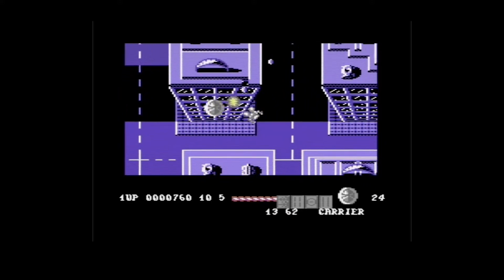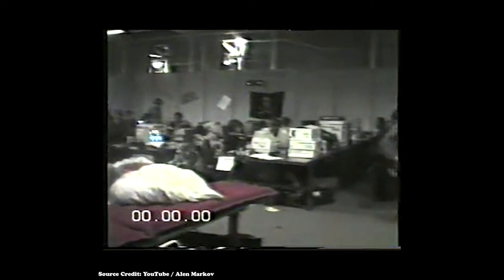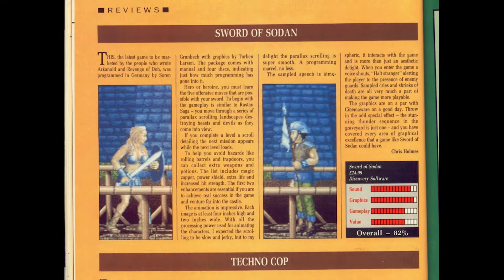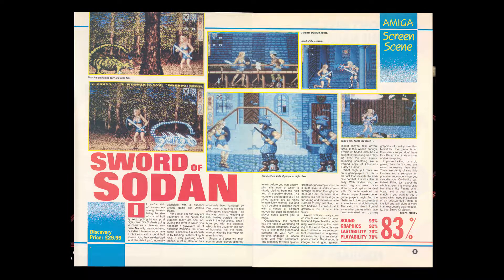Unfortunately, Starvision ran out of money and was shuttered before Sword of Sodan could be released. In the aftermath, Soren, Julian, and Torben decided to attend a hacker party in Switzerland, where they showed off the unfinished game to rapturous applause. It was here that Rick Ross approached the group about coming to America to finish the game for Discovery Software International. A year later, Discovery released Sword of Sodan on the Amiga to quite positive reviews. Amiga Computing praised the graphics and special effects; Amiga User International called it the closest thing to a state-of-the-art coin-op game on the system.